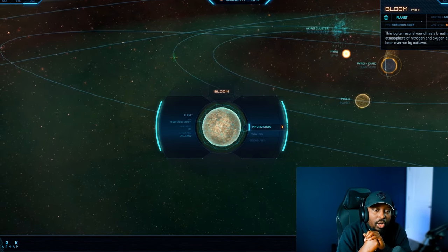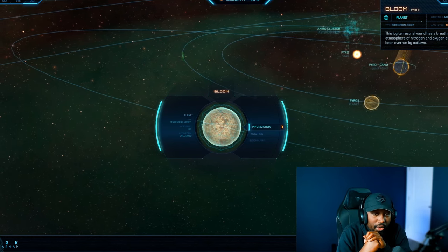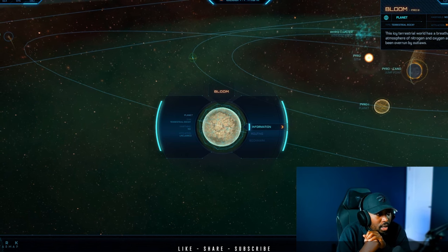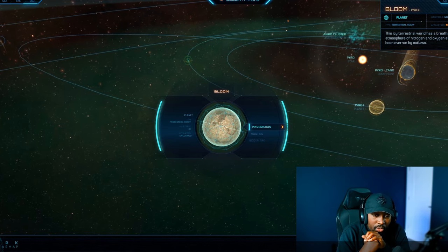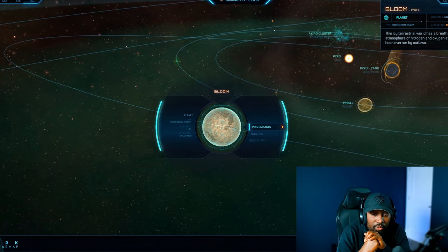Those are the three planets I'm covering in this video. Are you guys excited for Star Citizen Alpha 4.0 with Pyro? What is going to be the first planet or station you plan to visit? Let me know in the comments below, don't forget to leave a like and subscribe, and I'll catch you guys on the next one.